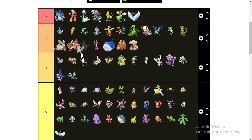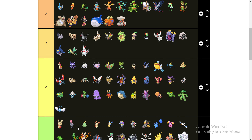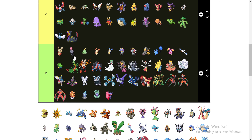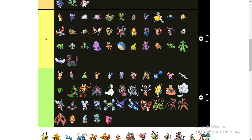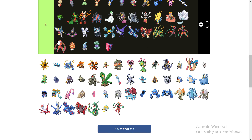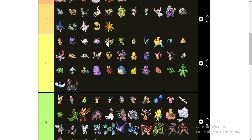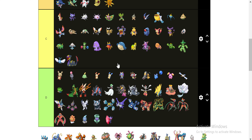Zangoose, or whatever he's called — I'll throw him in B. I used him when I was young, he's a pretty solid normal type. Seviper down here in C — it's okay. We've seen a snake Pokemon before. These guys are going in the B category — they're both decent, they're just not great. So they can hang out up there.